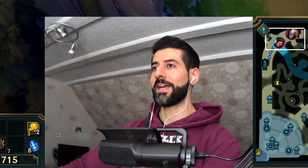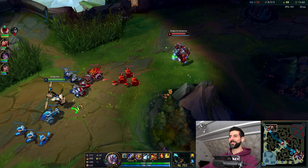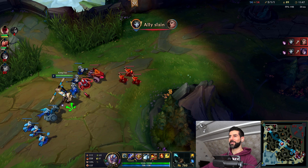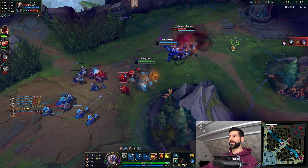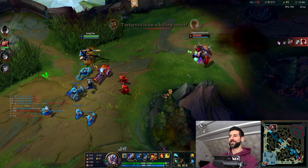You see that damage guys with one Q? What is going on? I can kill him if he steps a little bit near this minion wave — I can go for his ass. See, he's half-life with E-Q — he's half-life dude.